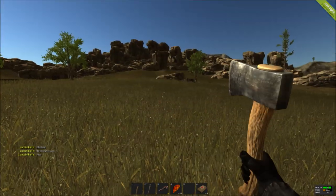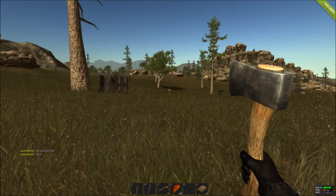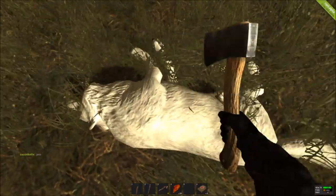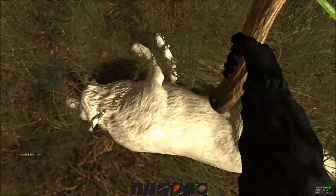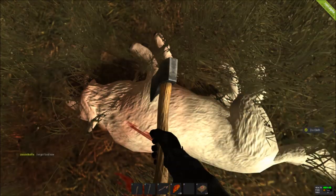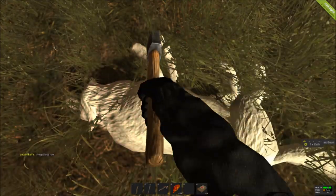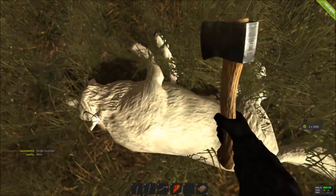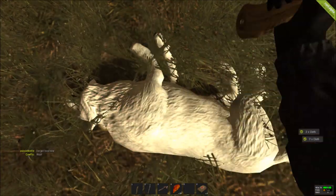Once you do finally kill one of your local wildlife, to claim the materials off of it, grab a hatchet and start to harvest it. Currently, animal fat, blood, cloth, and chicken breasts are what you can get off of local wildlife in Rust.